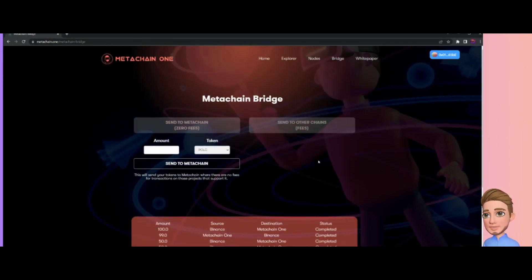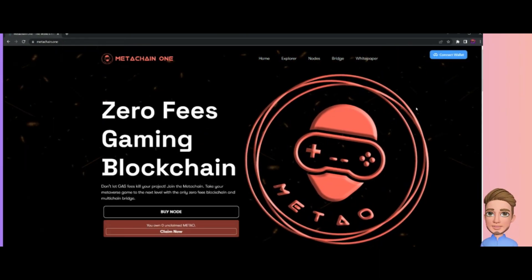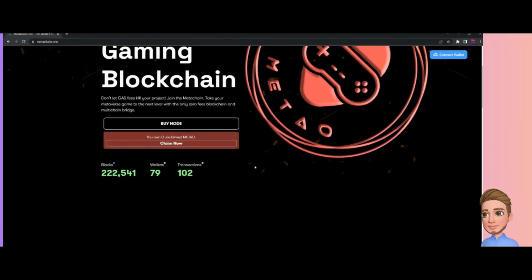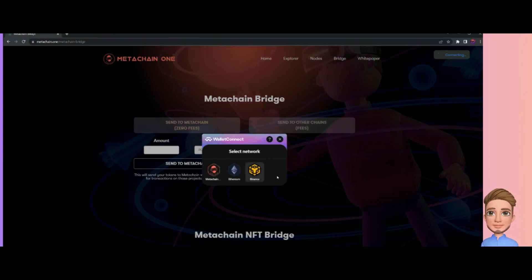So we've learned how to bridge PULP coin over to MetaChain One on the BSC network and how to bridge it back to BSC. We also learned how to connect our wallet and add MetaChain One as the network in MetaMask. Now I'm going to disconnect so you can see the process again and make sure we're all on the same page.